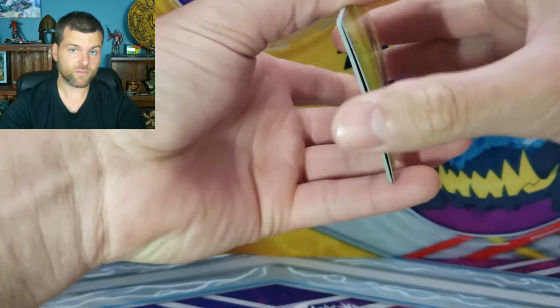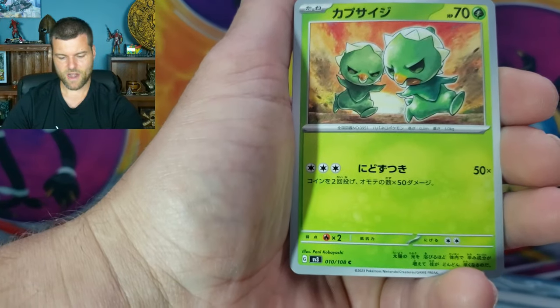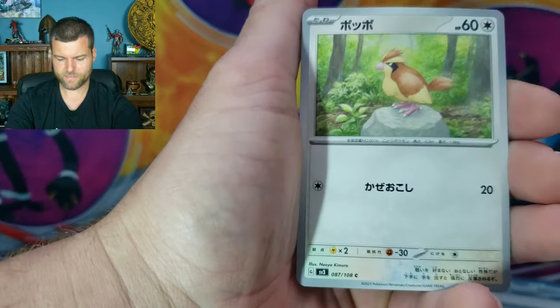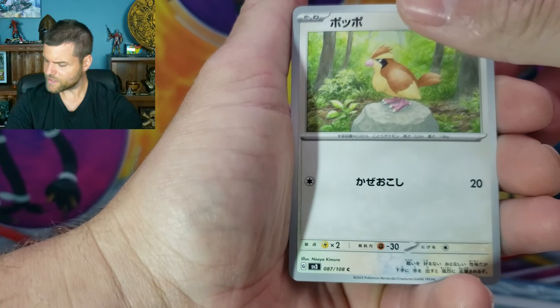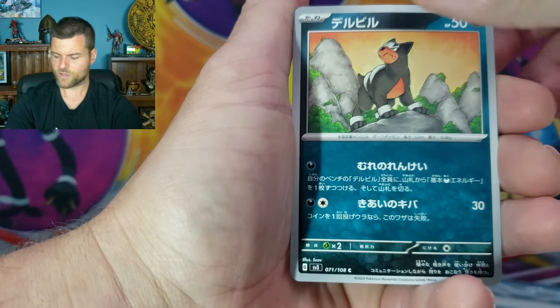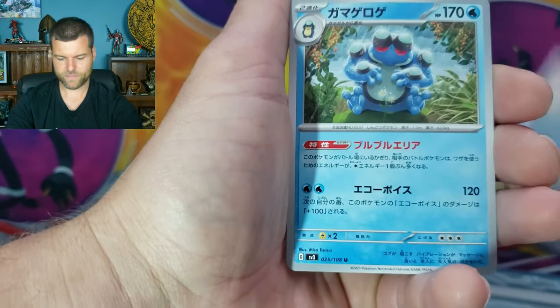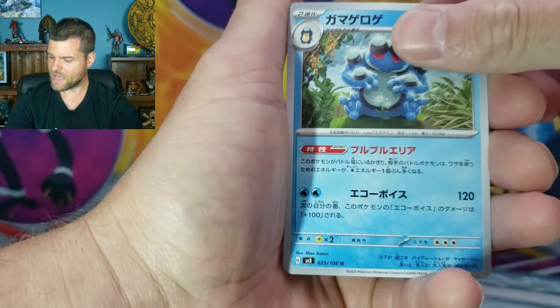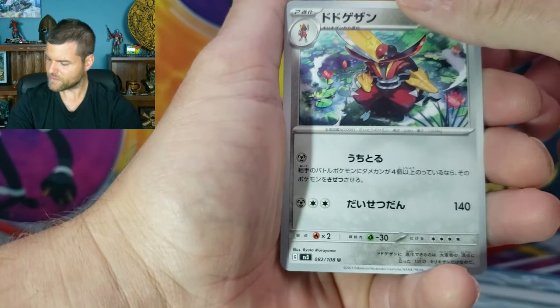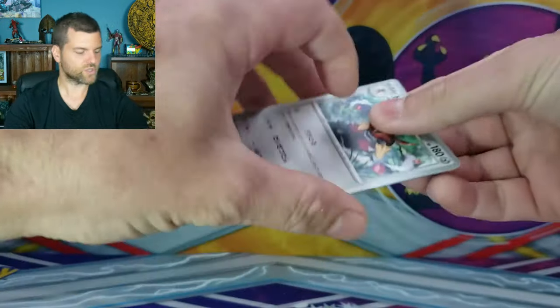Now there's only one secret rare per box. The question is, what can we get? Number 10 - let's see. Capskid. Is that Pidgey? Number 87 - yep, we got Pidgey. Houndor. Number 25. Seismitoad. And 82 - King Gambit. Alright, going straight through.